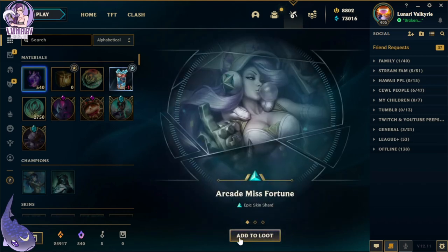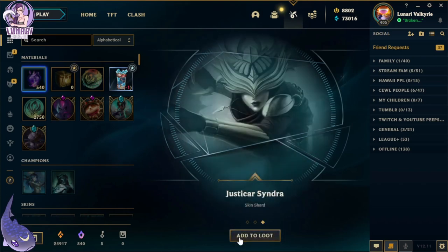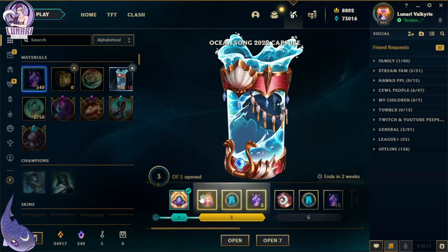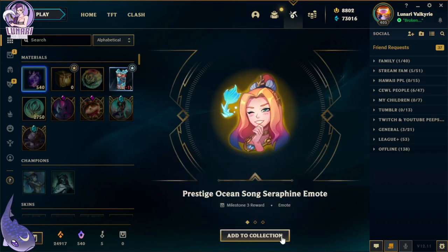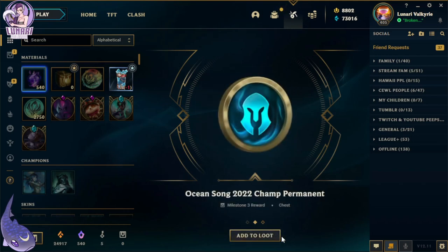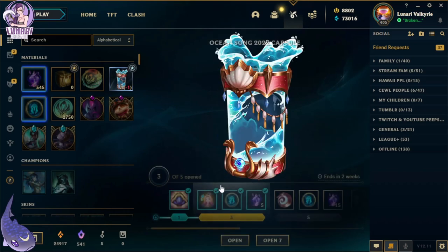And then we got Arcade Miss Fortune, Astronaut Rammus, and Justicar Syndra. Oh, we get all of this — what is this? We got the Prestige Ocean Song Seraphine emote, the Ocean Song 2022 champ permanent — wait, what? — and five mythic essence.